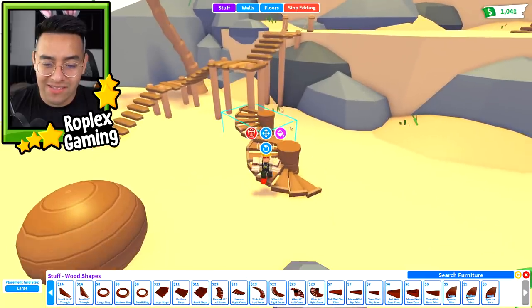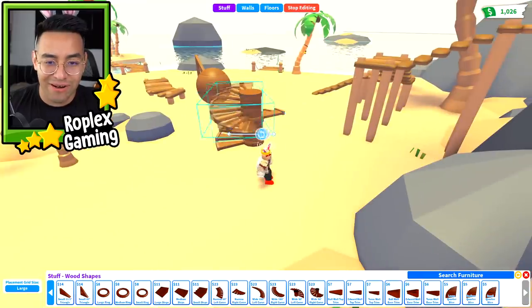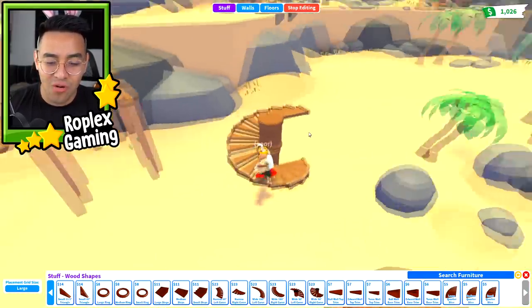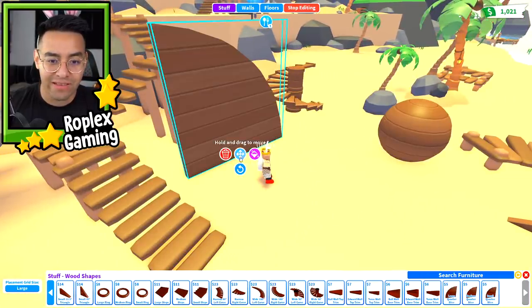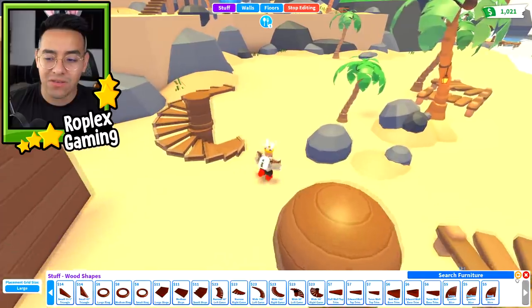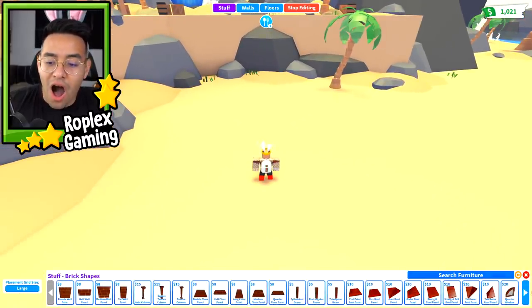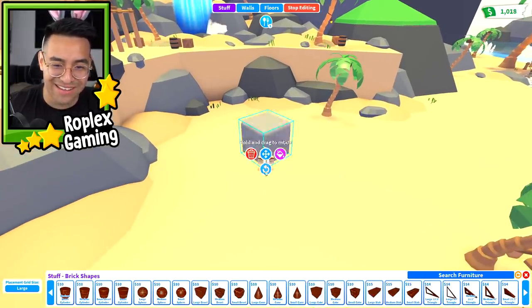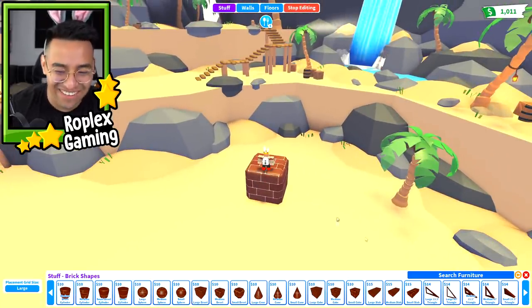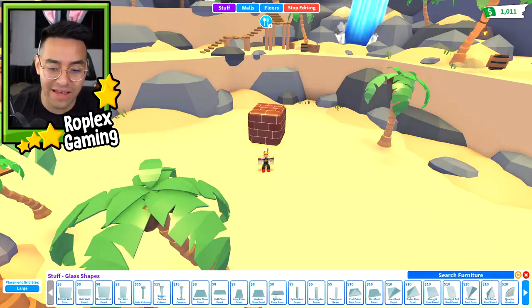Can you stack them on top of each other? You can! Wait, how do I make it all one piece - oh, I have to rotate it. That is so cool. So this is just the wood shapes section right here. If we go back, we're in wood shapes. They do have brick shapes too - it's like Minecraft now! Look, this really is like Minecraft - like a block. So they have the brick stuff, and they added literally so many new things.